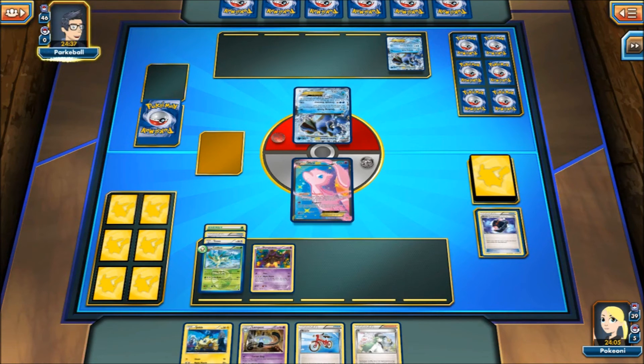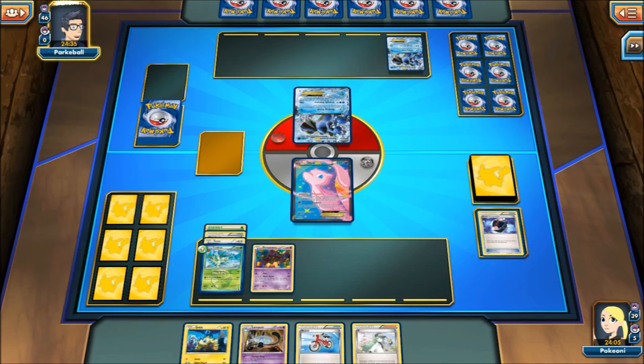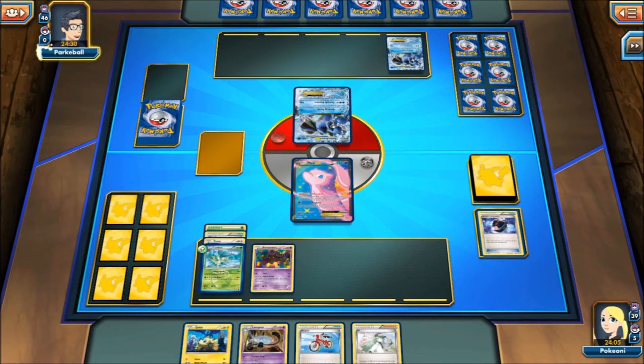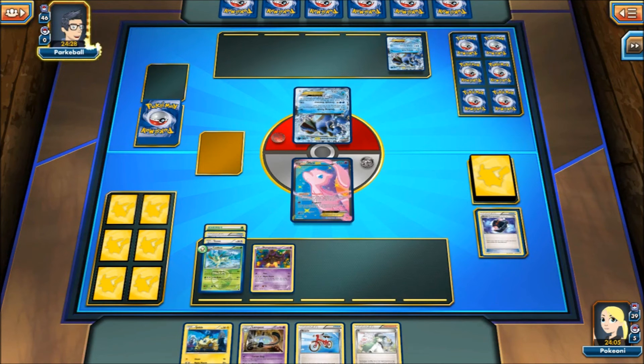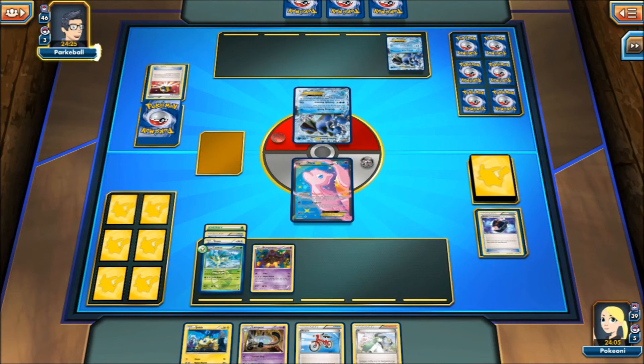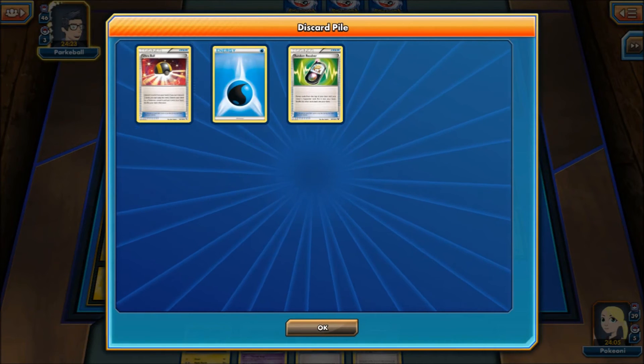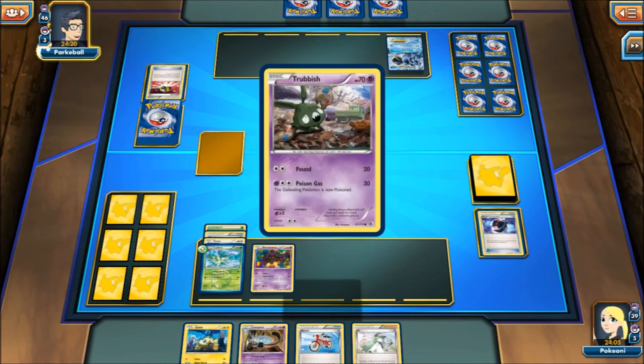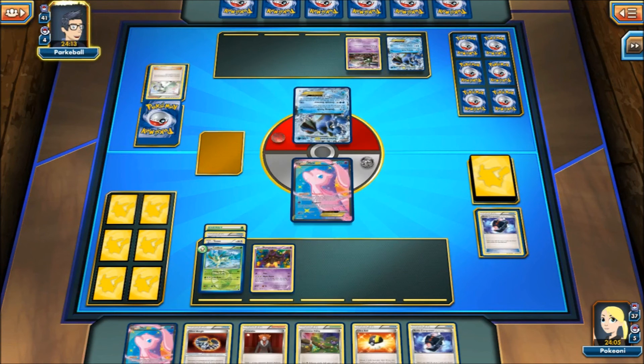Time to find out if my opponent is playing it serious or not. So it's a Keldeo — two of them. So it looks like it's going to be a serious deck. So we attach the DCE — 20, 40. That's 7 Nightmarchers. So if I attach the DCE, it's only going to do 140, which is not a knockout. My opponent is going to play an Ultra Ball discarding one, Random Receiver — get a Trubbish. Very nice. As you saw last game, the Garbodor hurt me a lot.